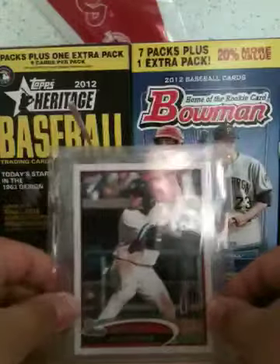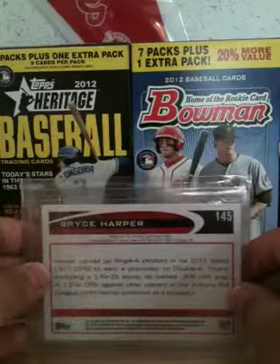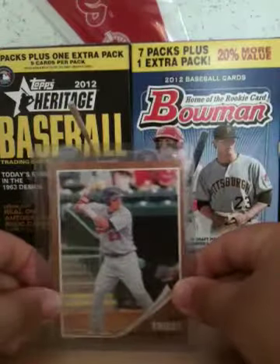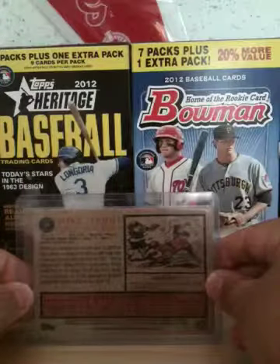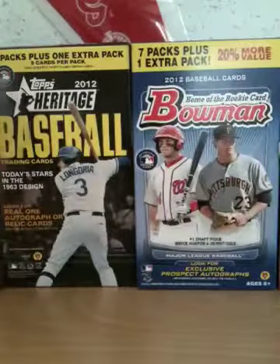Joey Votto. Bryce Harper — I pulled from Pro Debut the other day — Bryce Harper for the PC. And then we got a Mike Trout rookie card from Topps Minor League Heritage, I think. So that's cool. I like Mike Trout.